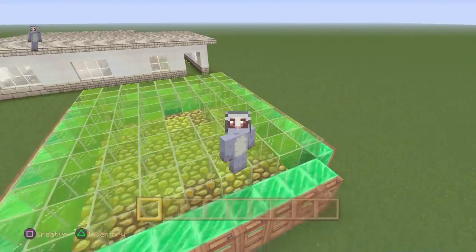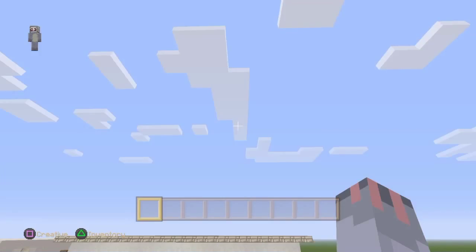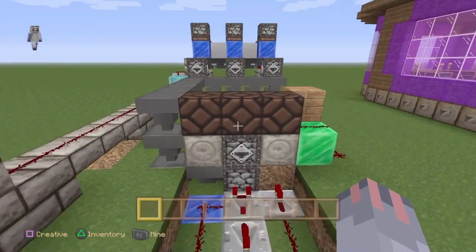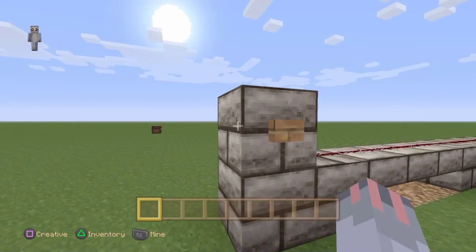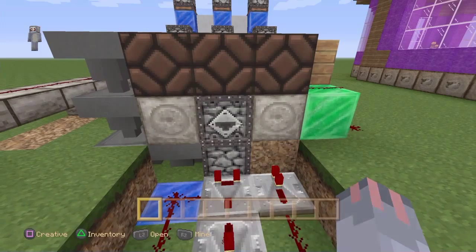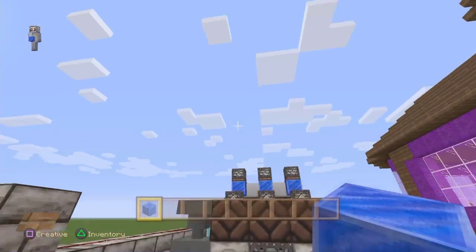Welcome back to my test world where today we're going to build a lotto system. You press a button and you might get a prize. I heard the click, we wait a minute, and hey, we got a lapis block.